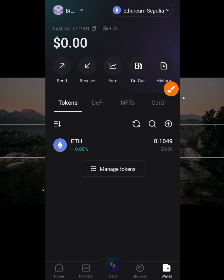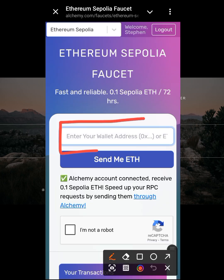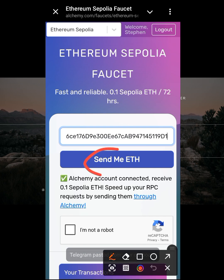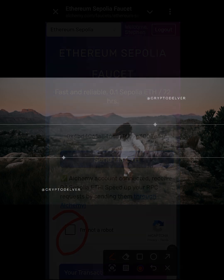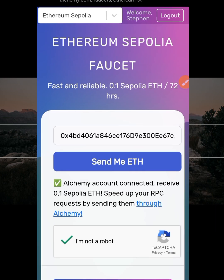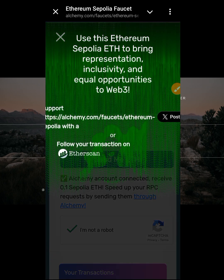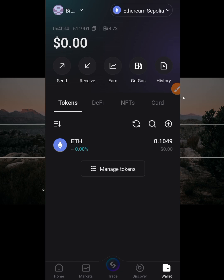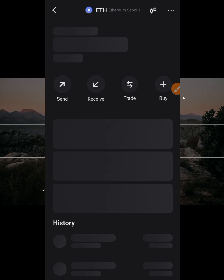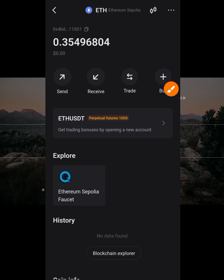Now that I've copied my wallet address, I come back to the faucet and paste it. Then click 'Send me ETH'. It says I need to complete a captcha — click on it and complete it. After completing it, click 'Send me ETH' and it will process. A green screen confirms it's been processed. When I open my Sepolia wallet and refresh, my Sepolia balance has increased — I previously had 0.25 and now I have more. You can claim this once every 24 hours.